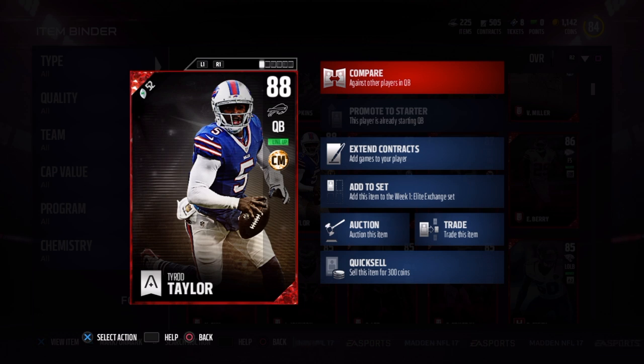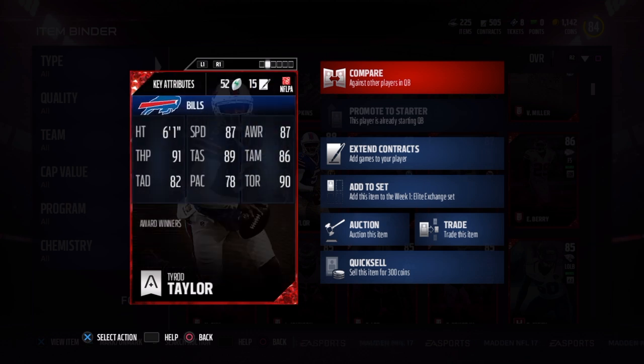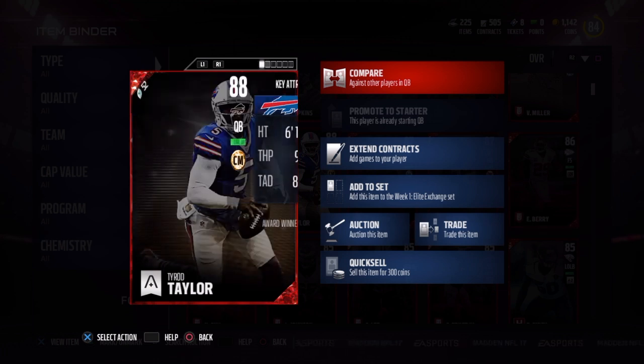Award winner Tyrod Taylor, 88 overall chain mover style. 6'1", 87 speed, 87 awareness, 86 throw mid, 90 throw on the run, 78 play action, 89 throw short, 91 throw power up, and 82 deep throw.